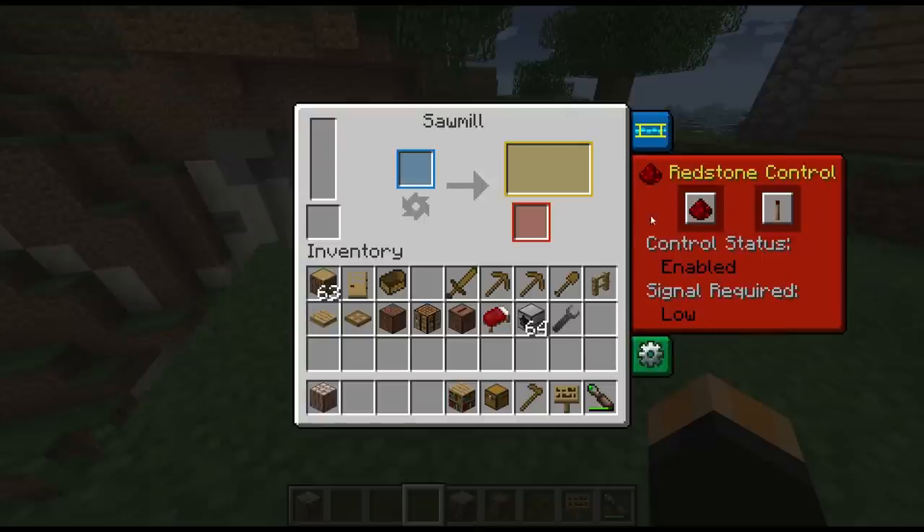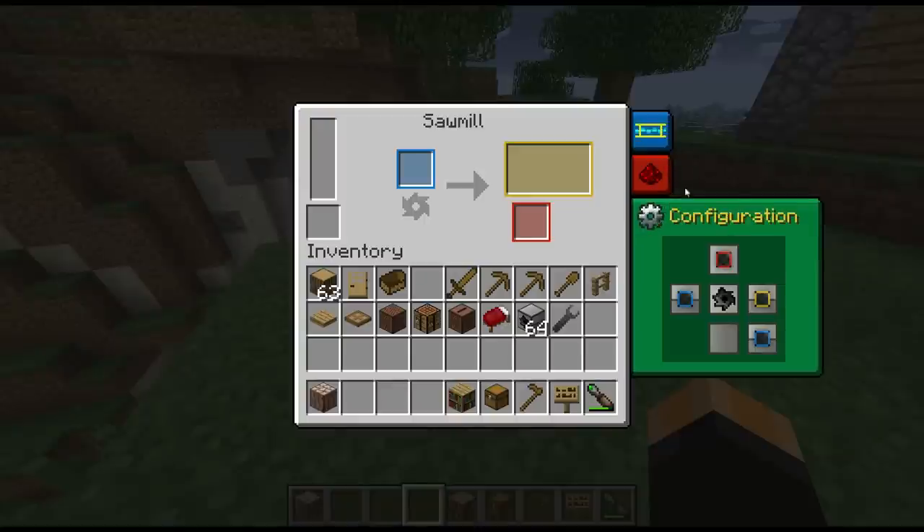The redstone control tab — as with all the others, you can change exactly what it's going to do when it receives a redstone signal. In the configuration tab, you have inputs on the left and the back as default, the secondary output is on top, and the primary output is on the right hand side.